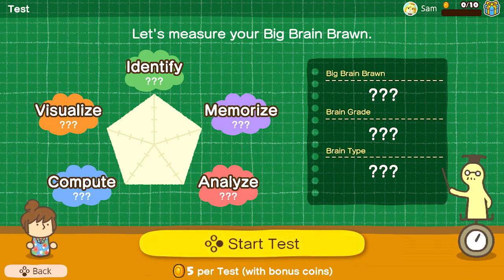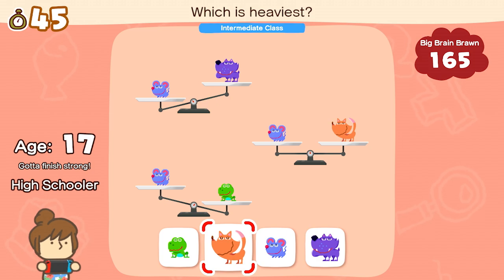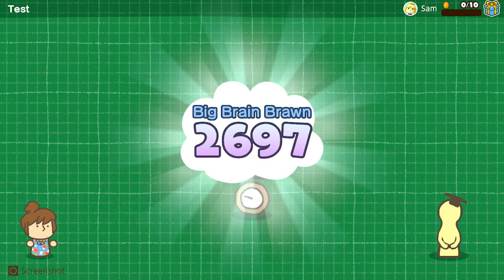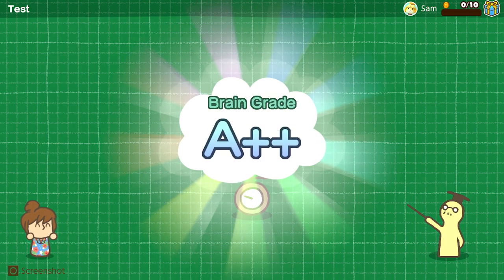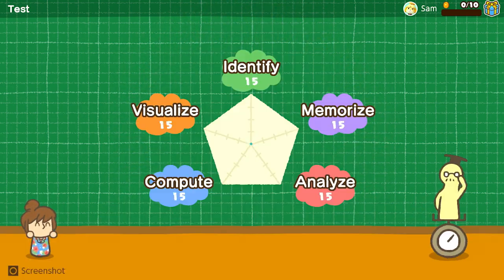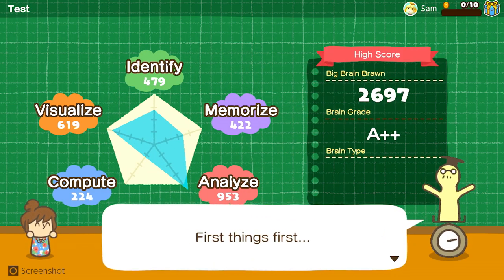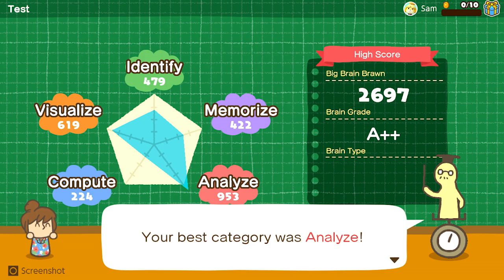You flexed your brain? Good. Now, test: play one activity from each category to calculate your score and ranking. Let's see how you do. The graph shows the categories you're good at and not so good at, so you can balance your activities.